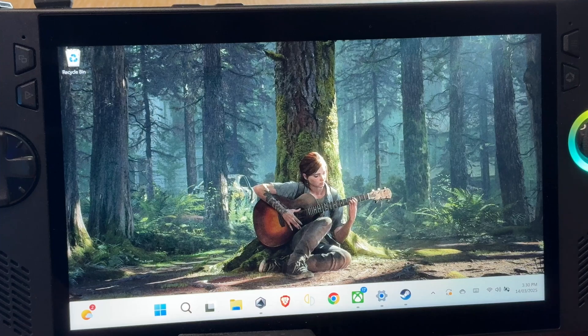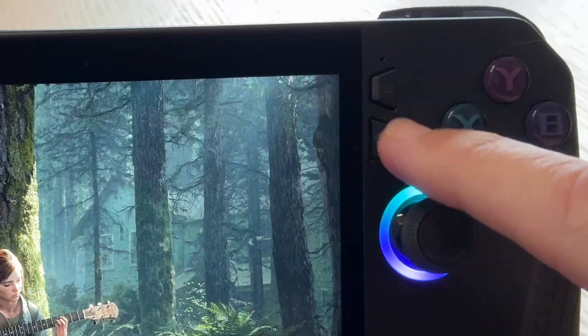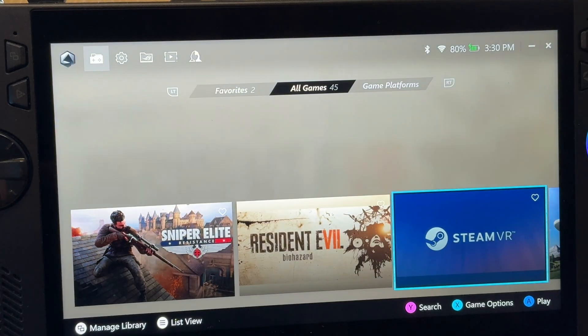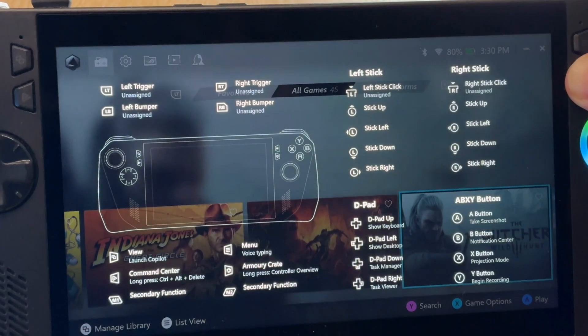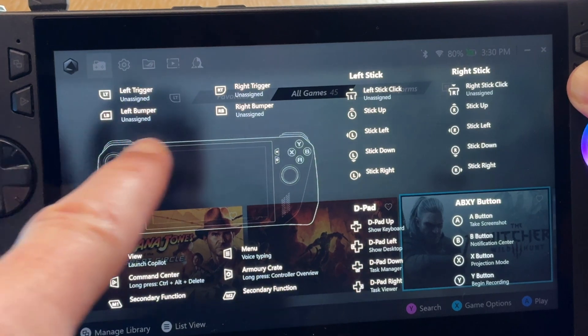Tip 2 is another button we use a lot on the Ally, which is our Armoury Crate button. A super helpful feature you may not know is that holding down this button actually brings up the button mappings that we've assigned, which is super helpful to know.